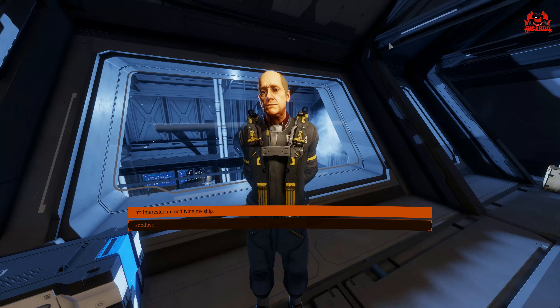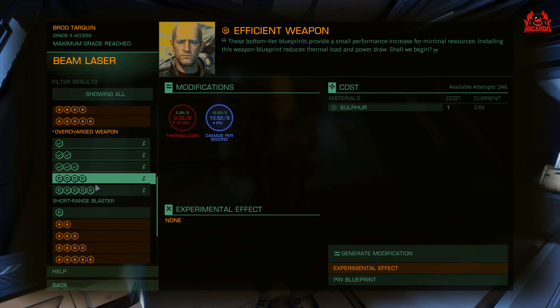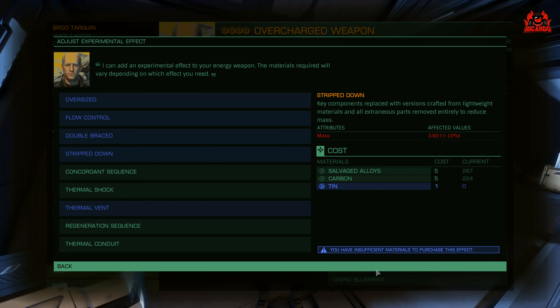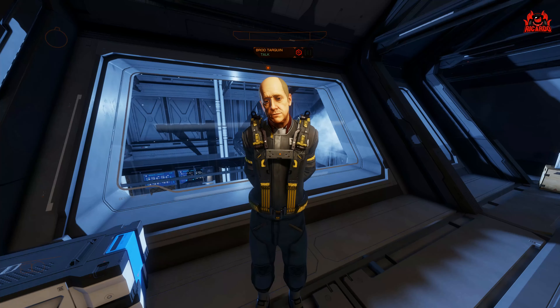And then you're back to the normal engineering process. All in all I was really happy with it. It's a shame he didn't animate — a live, movable animated picture of the engineer in that box would be nice — perhaps that will come later on. But the engineering process is exactly the same; all this is a little bit of window dressing that adds to the overall Elite Dangerous Odyssey experience. So there you have it — I've been Ricardo, thanks very much for watching. This has been visiting an engineer in Elite Dangerous Odyssey and the new experience that you get from that. Check out more videos in the series, stay safe, see you soon.